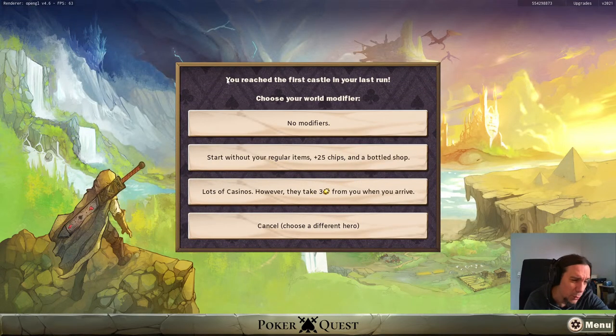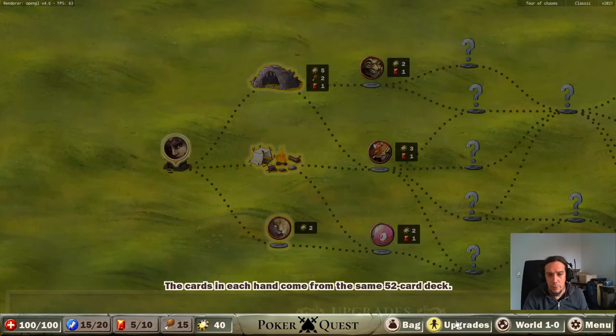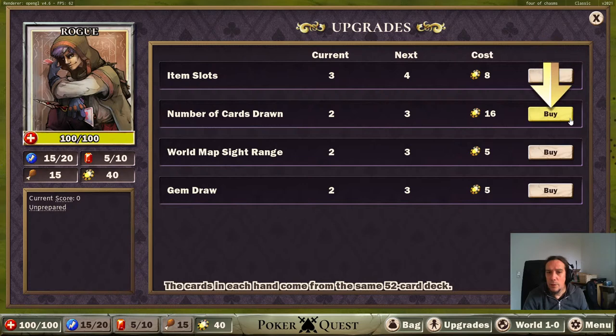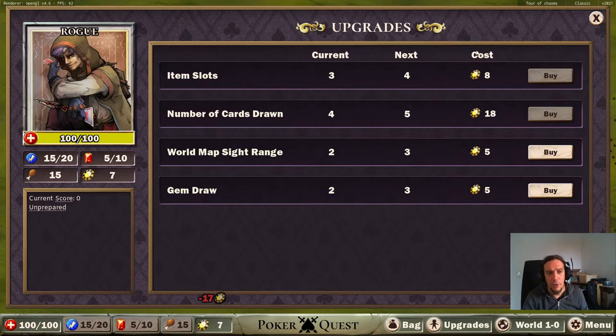I'm not a big fan of the upgrades mode because the more permanent upgrades you get, the easier other things get - and I don't necessarily want that. I want to try out the difference. Start with regular items plus 25 chips in a bottled shop. We're going to increase the amount of cards drawn right away because I find that extremely useful.